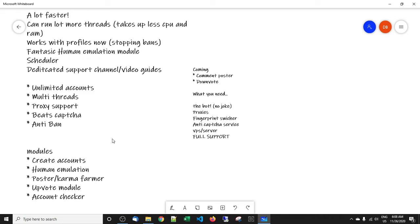Next, I just want to talk about support. We have a dedicated support channel for the Reddit bot on Discord. Also, if you open a support ticket via email, it will go to a separate folder so we're able to answer it a lot quicker. If you have Skype or Discord, we have a separate channel and we'll be able to get with you straight away. I'm online myself about 15 hours a day. The usual features are included: unlimited accounts, multi-threaded, proxy support, anti-captcha, and now with the new human emulation and profiling modules we're really focused on avoiding bans.